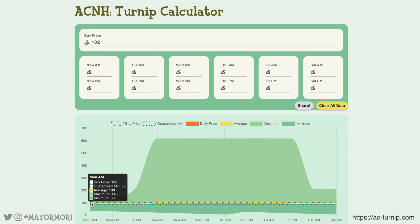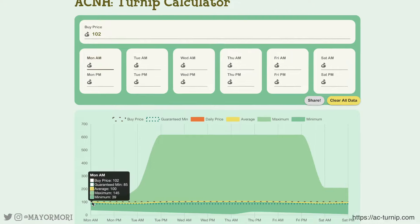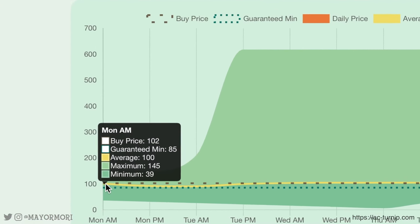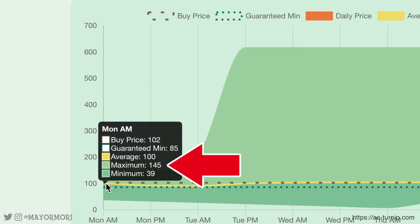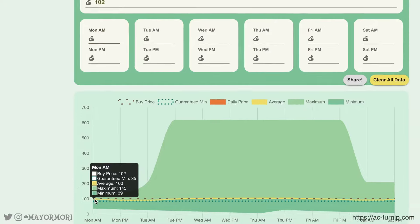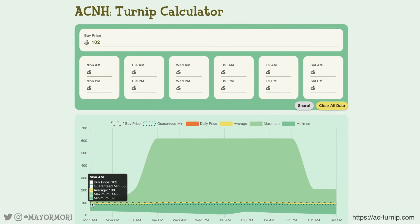If we check predictions for tomorrow, which is Monday AM, we can see the buy price which we already know is 102, and just below that the guaranteed minimum offer we will receive will be 85 bells — the absolute lowest offer we will receive from Timmy and Tommy. We also get the average which is 100, so that's not far off the 102 price. The maximum turnip price Timmy and Tommy will offer tomorrow is 145, however the minimum price they will offer is only 39 bells — a third of the price we paid. So we know Monday AM our price will fall between 39 and 145 with an average of 100; at this point it could go either way.